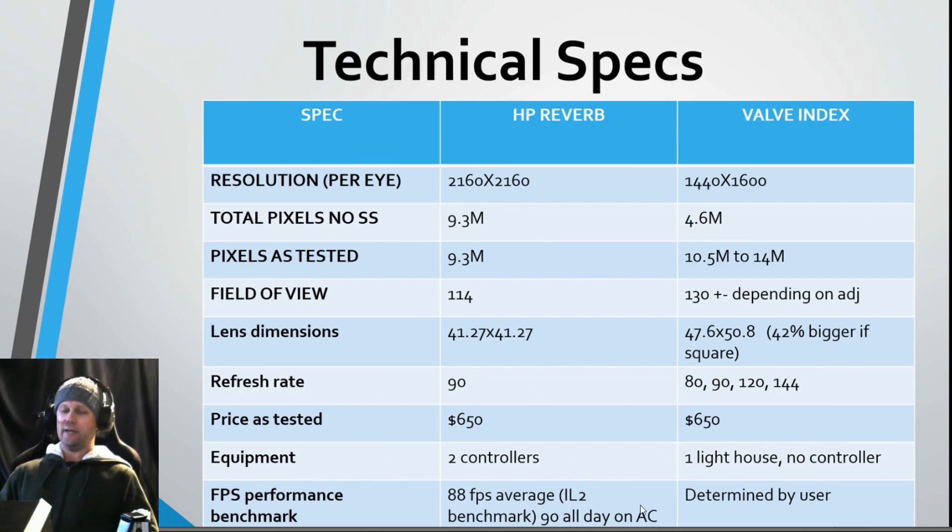The HP Reverb wins hands down on resolution and image clarity — it's a big step up from the Index, which has similar optics to the Samsung Odyssey. The field of view is massively different: the Reverb has about 114 degrees, feeling more like 100-110, comparable to a Rift CV1. The Index is 130 degrees or more depending on lens adjustment — it's much, much better. The field of view is way better on the Index than on the Reverb, period.